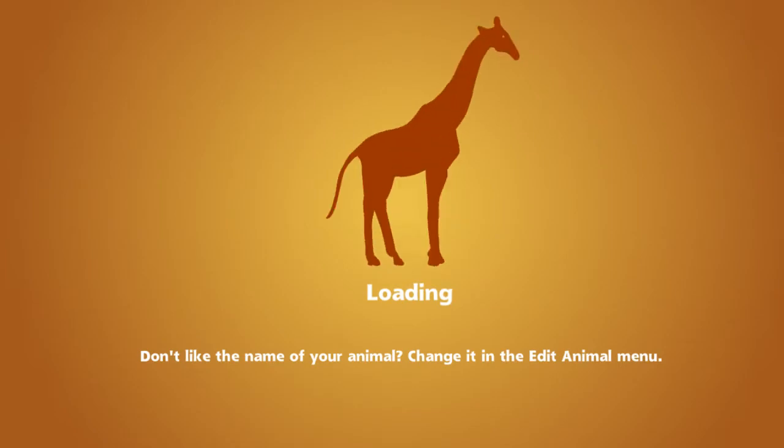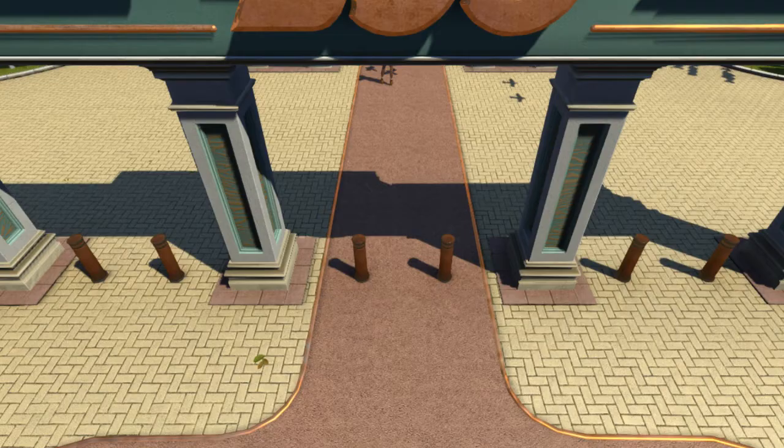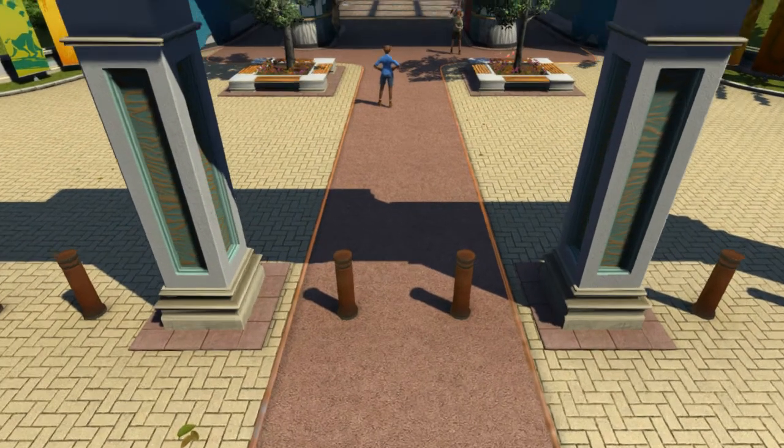That looks like a monkey and a giraffe, an elephant, a lion, and a zoo. Here we go — we started our zoo.